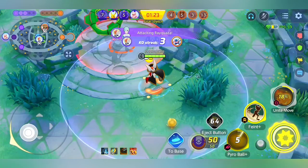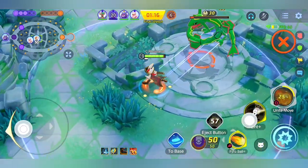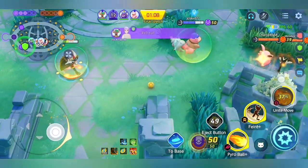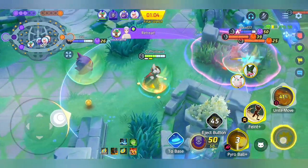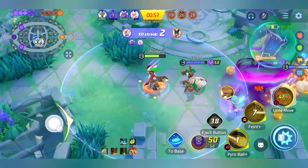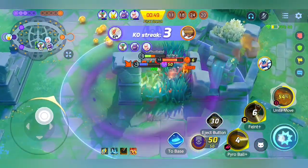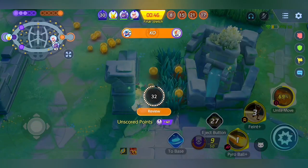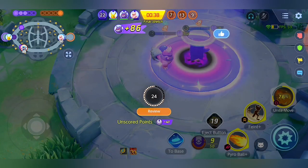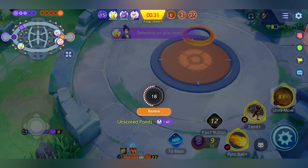You'll have no problem finishing Regieleki because Cinderace is very good at flipping Regieleki — Cinderace is one of the fastest at securing Regieleki. We just won the game! I keep my distance, use my teammate as a tool — when enemies jump at me I just use Feint and kill them in the backline. Greninja kills me at the end. The Lickilicky didn't catch Greninja but it was still a great play overall.